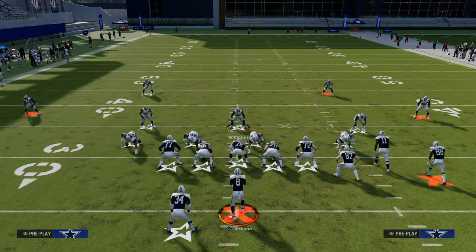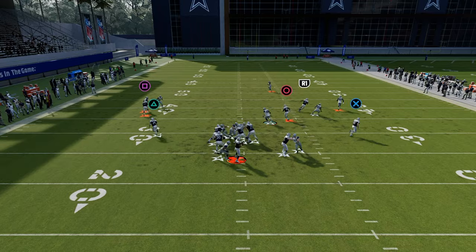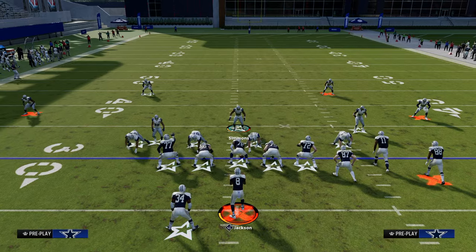An underrated tip for dealing with rollout quarterbacks: you can QB contain this blitz and it works pretty much the same. You still get that super fast edge rush from the contain, and in some cases it's even a little bit better.